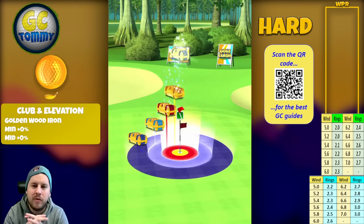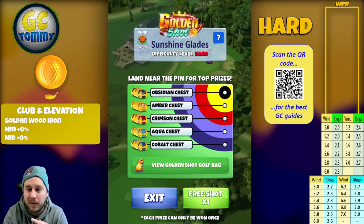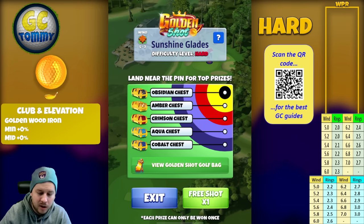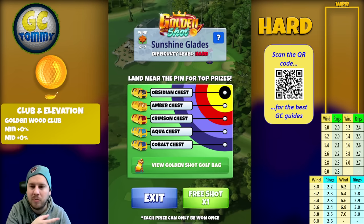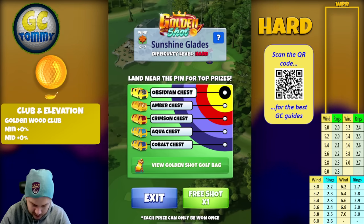On this part three we are going to play on two different landing spots. The reason for that is we would otherwise go in between clubs, which is not something we want to do. We are playing with the golden wood club every single time. For headwind and crosswind we are playing min, no elevation; for tailwinds we are playing mid, no elevation. The tailwind is shown in the bottom right corner with blue values; headwind and crosswind are the green values.